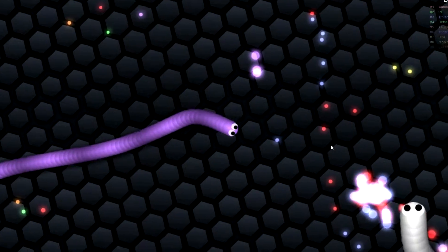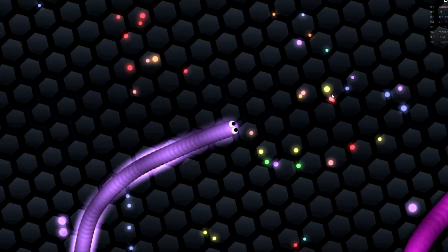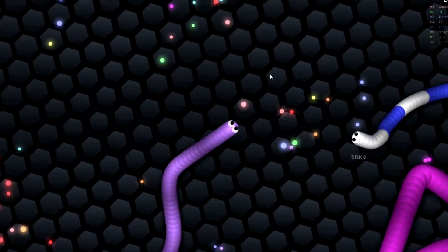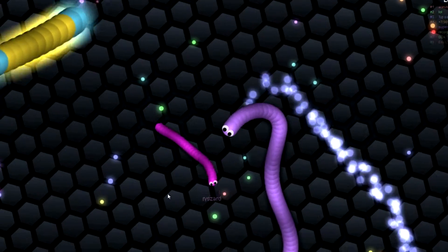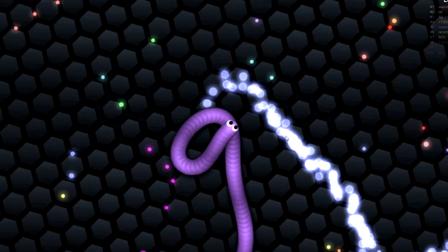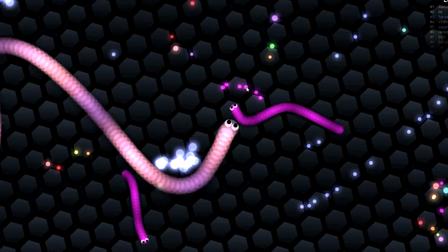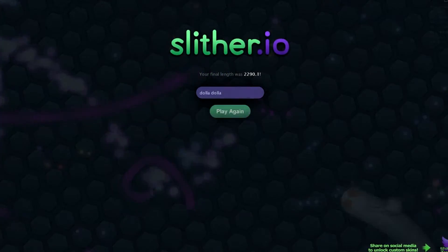Probably the best technique to defend yourself from other players is to coil yourself into a circle, so whenever somebody tries to attack you there is a really high chance that they'll just die. Once you've gotten to the top of the leaderboard you have to be really careful, because the bigger you are the slower you are — because physics, right.